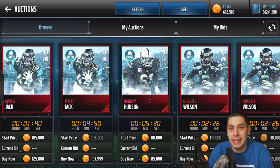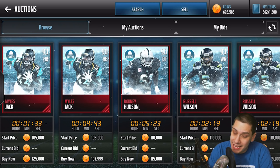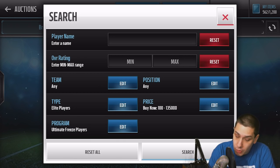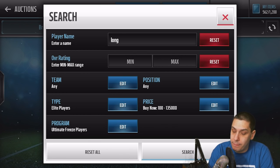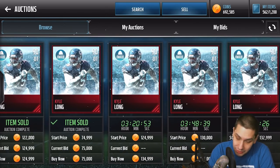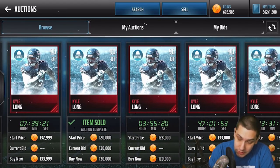EA actually tweeted something out about that and said there's an issue with their sets. They're working on fixing it, but as of right now, at least with the Dak Prescott set, it is not currently fixed. So unfortunately when you go on here, you are actually going to have to search for specific players. The one I like to search for — there are a couple others you could go with — but the one that works best for me has been Kyle Long, because he's an offensive lineman converted to a defensive tackle.